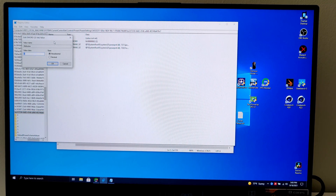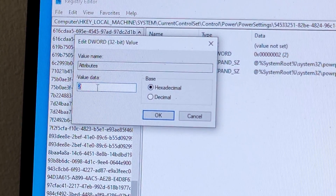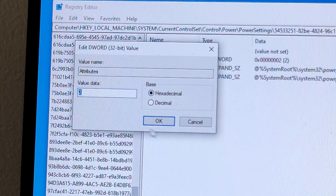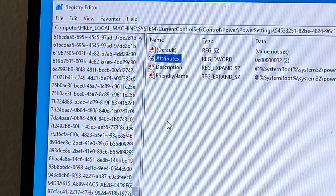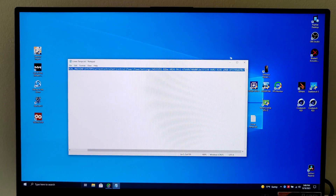For this to work you're gonna double-click on Attributes. This attribute will probably be either a zero or one — change it to a two like I have it here, hit OK, and now you're done with this step. You can just close the registry editor.